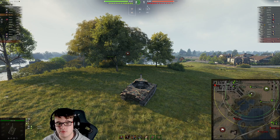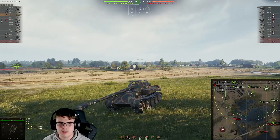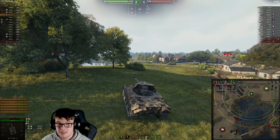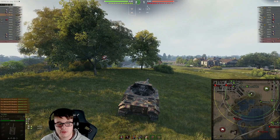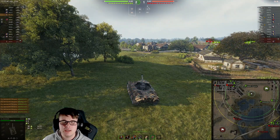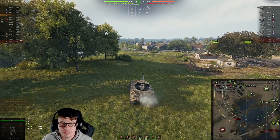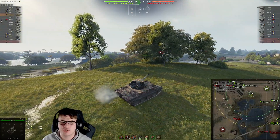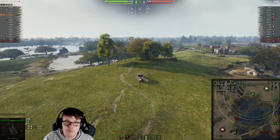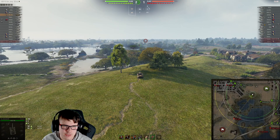The Scorpion G for those of you that don't know is essentially a mobile Borsig with a Panther hull, that is essentially just pretty much better in every way other than the fact that you can't use the 15 centimeter. If you want to compare this, you might want to have a look at the Borsig video we did a few weeks back, which showcased the Borsig and how it can still compete even being one of the older standard TechTree vehicles in the game.